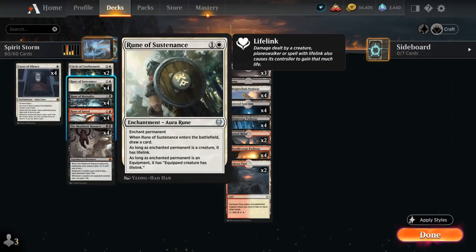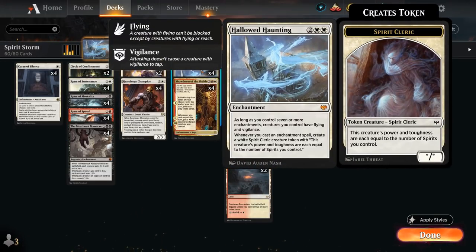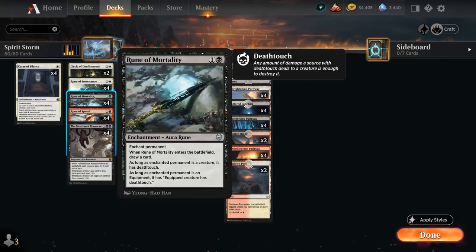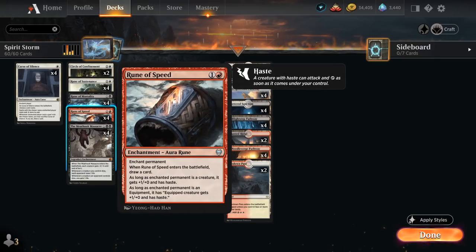Since the runes also draw cards when they enter the battlefield, it also becomes easier to string together multiple runes in the same turn. Rune of Sustenance enchants any permanent — early on it will sometimes be correct to enchant our lands with these runes so the opponent won't have an easy time removing them and so we can more easily get to seven enchantments in play to give our creatures flying and vigilance. If the enchanted permanent is a creature it also has lifelink, and when the rune enters the battlefield we draw a card. Rune of Mortality is very similar, exchanging lifelink for Deathtouch, and Rune of Speed gets +1/+1 and Haste instead.